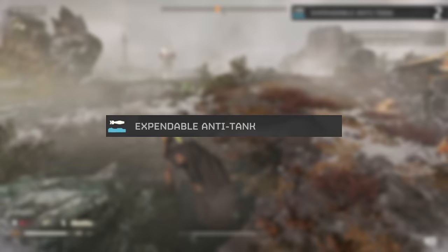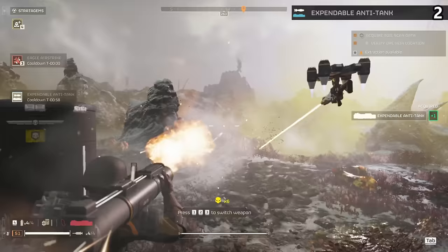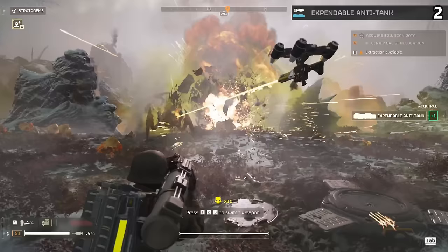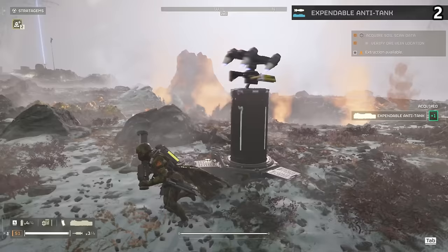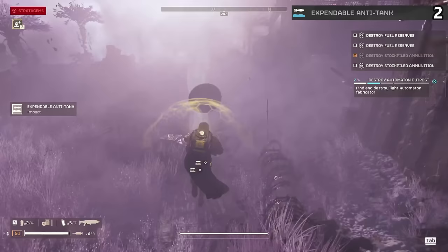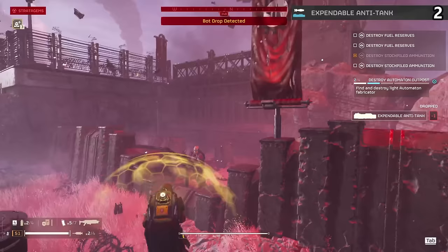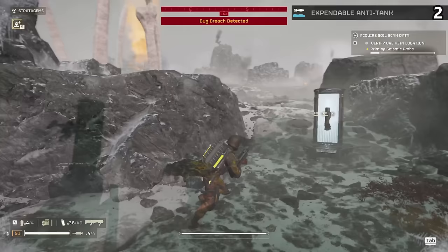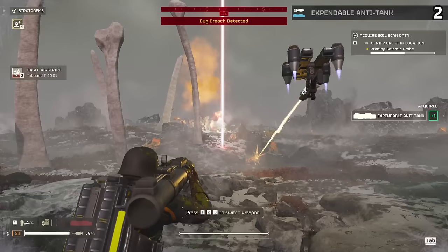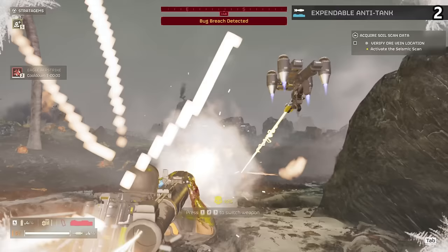Now we come to one of my favorite stratagems in the game — the Expendable Anti-Tank. This is the most reliable stratagem in the game that both you and your team can use to trash armored enemies. Basically, the stratagem drops down a pod with two rocket launchers. Each has one single round and will be discarded after every use. Anyone on the team can pick these up, and the cooldown is less than a minute with the upgrade — so you can literally throw rocket launchers all over the map. If two people run this, that's four total rocket launchers every time you see something big. It takes only one or two shots to change the battle altogether, whether you're fighting bugs or robots. The expendable really is that good.